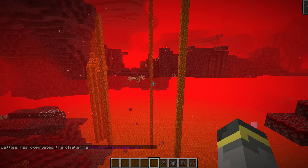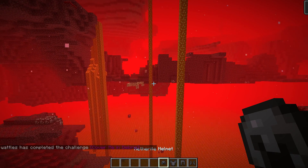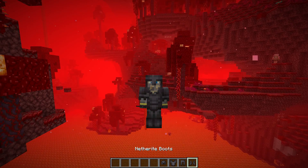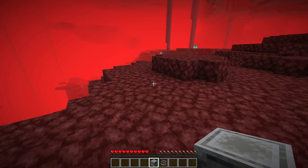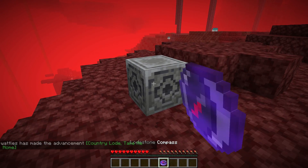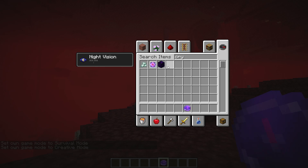Advancement number two: Cover Me in Debris. All you need to do is get a full set of Netherite gear. I was thinking you'd need to equip the gear - that should be the case - but currently just having the gear in your inventory counts. The next one is called Country Roads, Take Me Home - to get this you'll use a compass on a Lodestone. You'll get the next advancement, Who Is Cutting Onions, when you obtain Crying Obsidian.